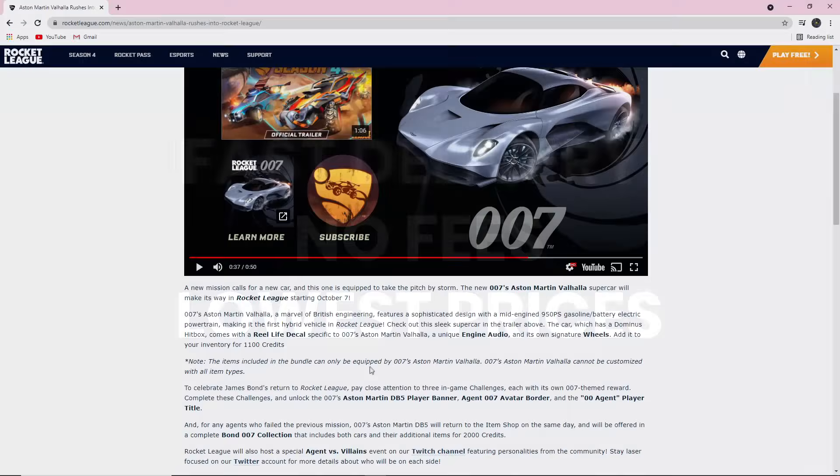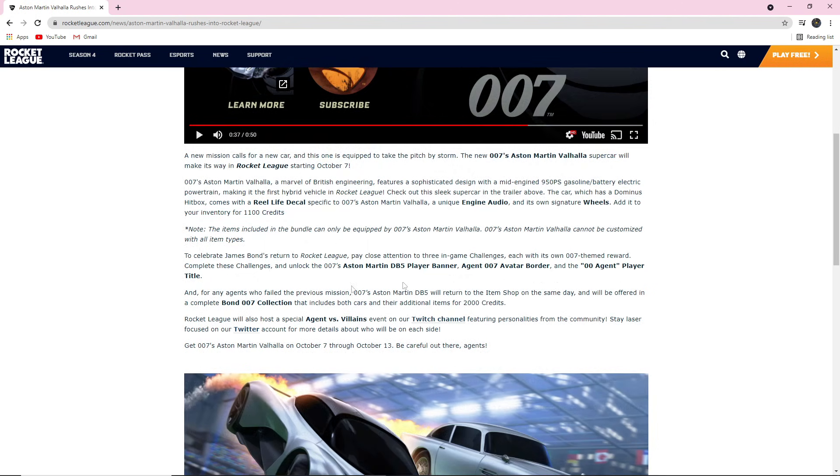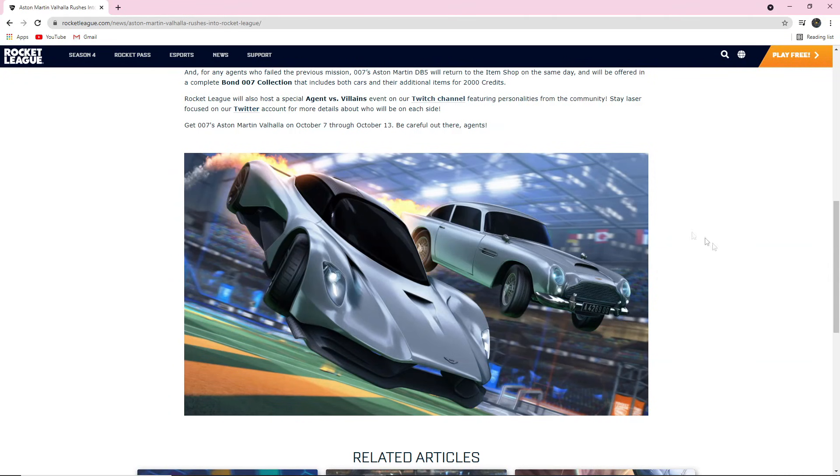But anyway, what else is coming? Obviously the old DLC — the Aston Martin DB5 — will return as well, and you can pick up both cars for 2,000 credits if you didn't manage to get the last one. And for those who don't know, they look like this. This is the Valhalla, and this is the DB5.